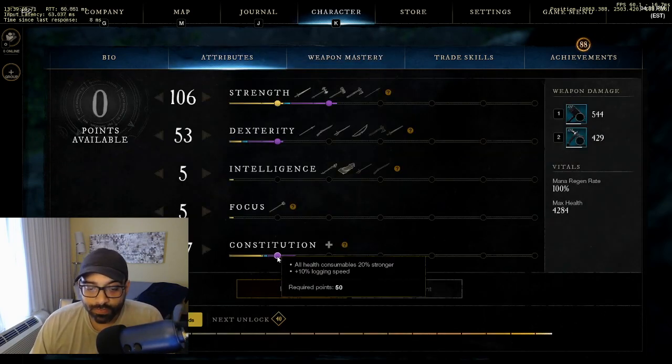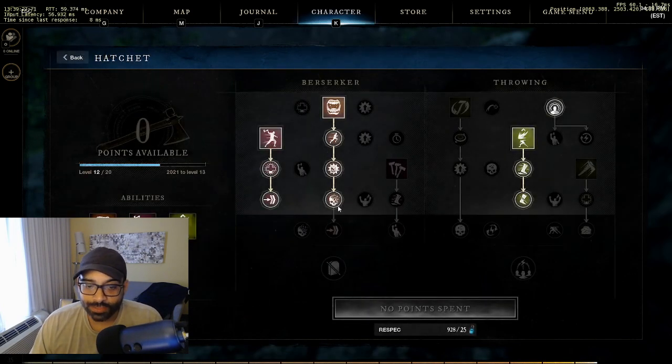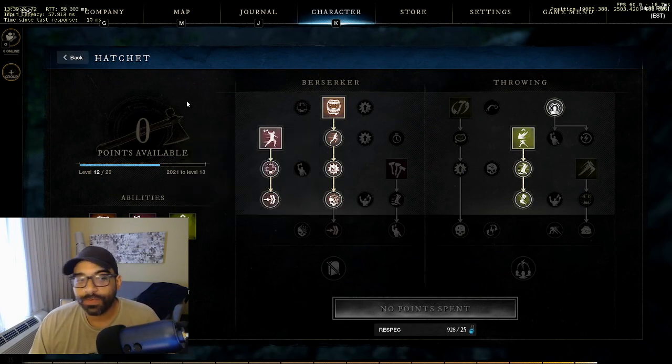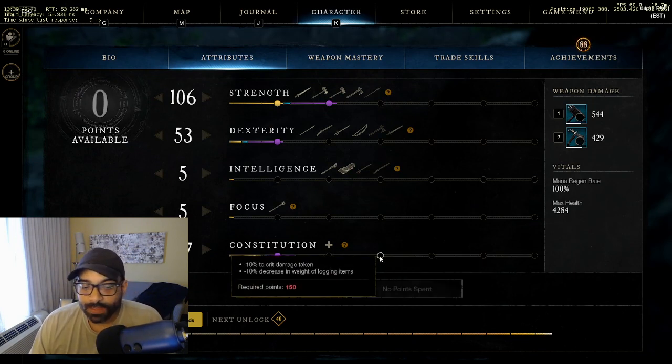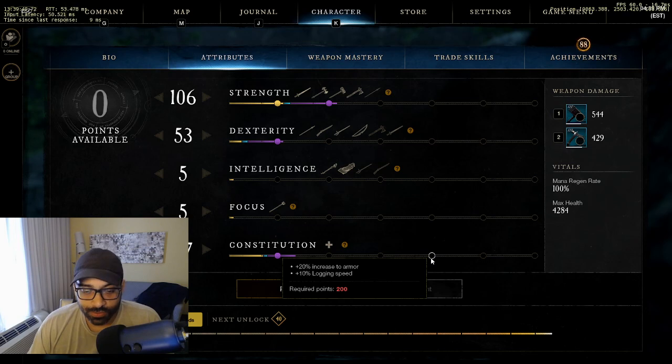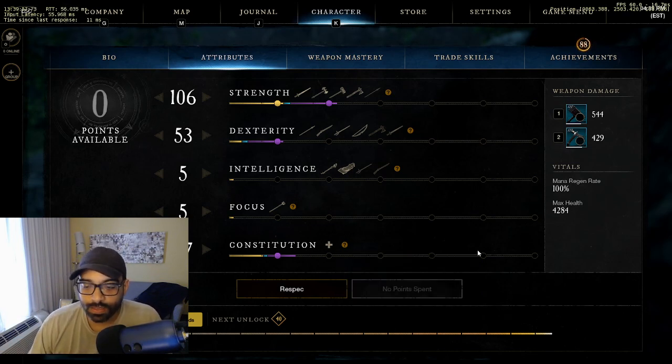For attributes, 50 points into constitution means consumables heal you for 20% more. It also increases health by 10% of your physical armor since we're using heavy armor. Going 100 into constitution gives an additional 10% HP from physical armor. These synergize well - more armor means more HP, which means more healing from the hatchet's berserker, since it heals based off max HP.